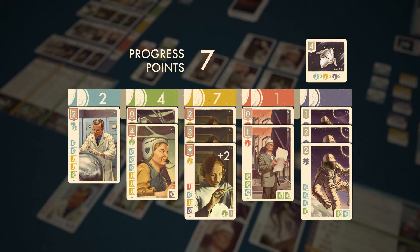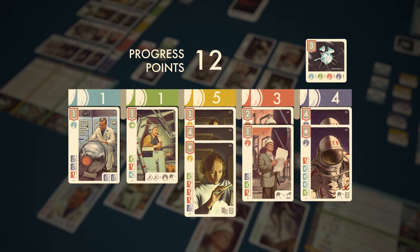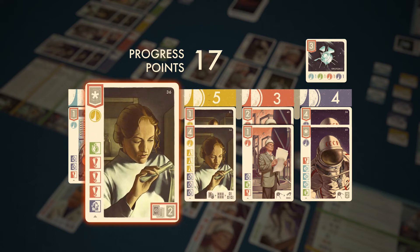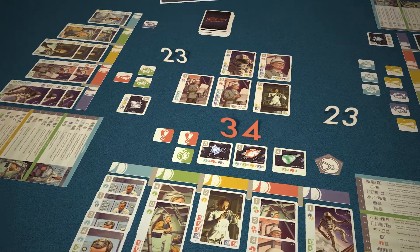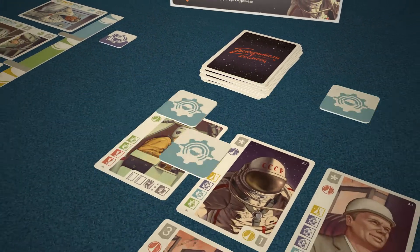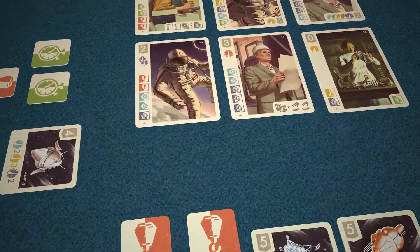Each player adds together the progress points on the cards in their hub and on completed projects. Some specialists bring you points at the end of the game — for instance, this researcher allows you to get two points for every card in the batch lying under it, while the astronaut brings you two points for each completed project. The player with the highest amount of progress points wins. Space Explorers is a modern and fast-paced game — plenty of good times and immersion into the atmosphere of the golden age of astronautics guaranteed.